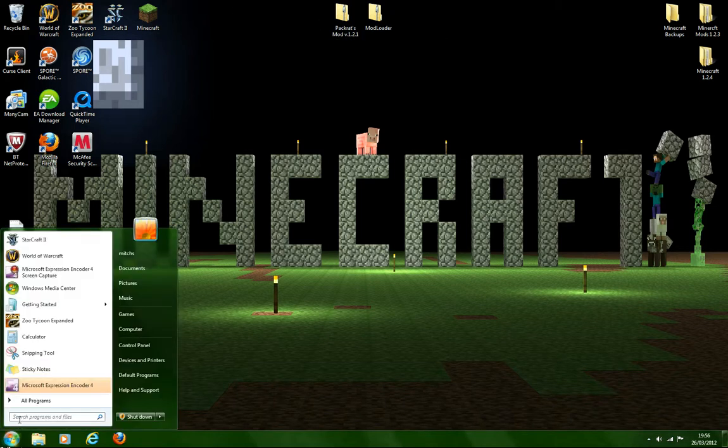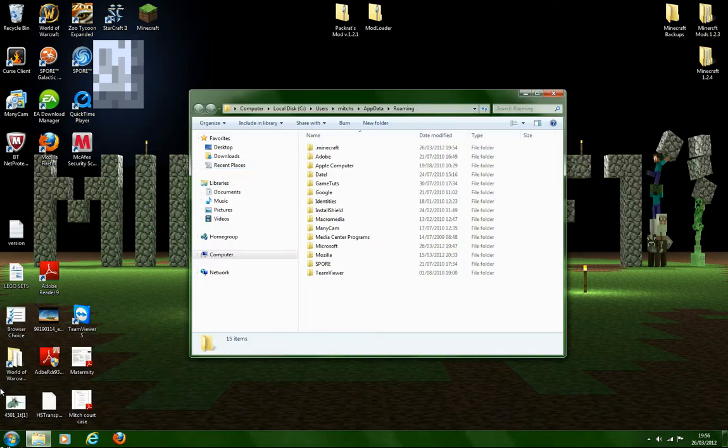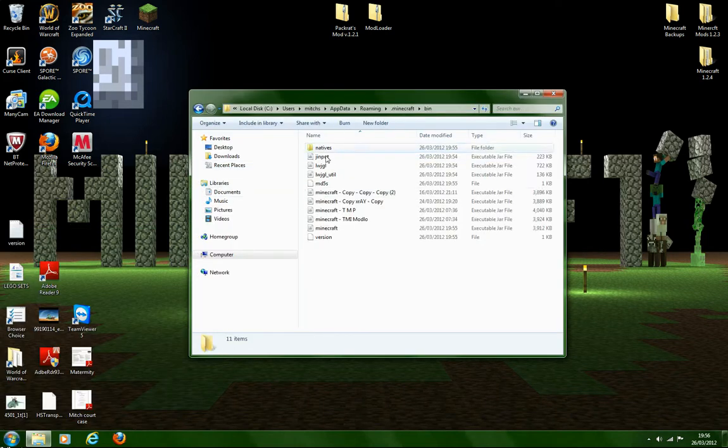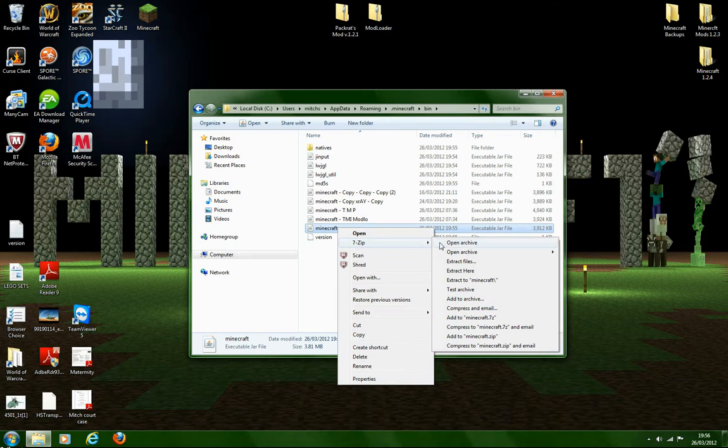So what you're going to do is go into search, type percent appdata percent, go to .minecraft, then the bin, and then this folder here. You're also going to need 7zip or WinRAR.